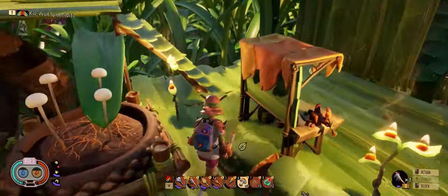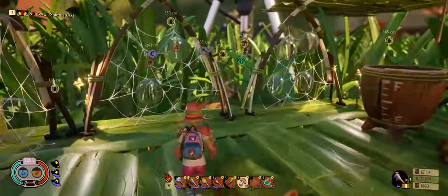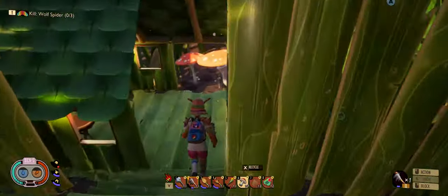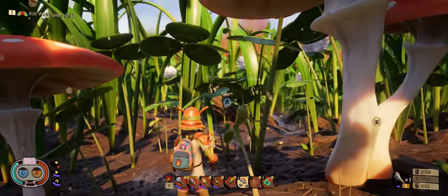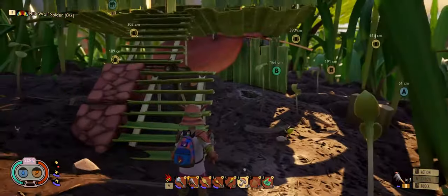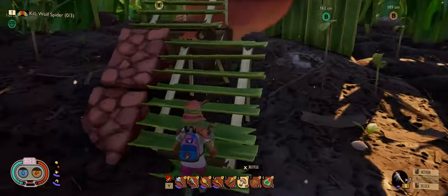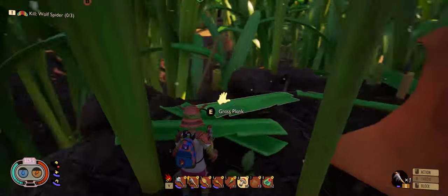Right, some grass is sticking out — I guess we trimmed this recently. This is a pretty good place to build a base because there are no bugs around here, it's close to everything, there's almost everything you need nearby, and there's even sap in this tree.